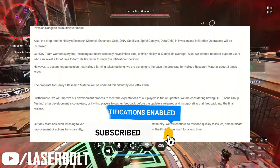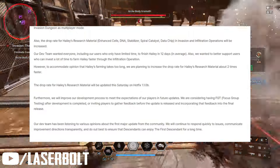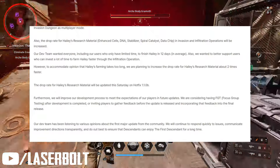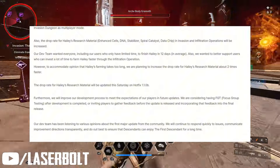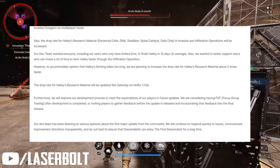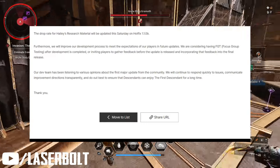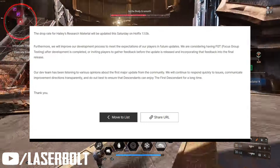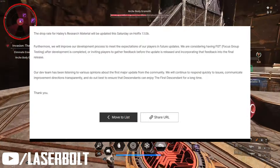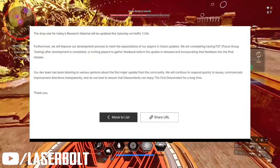Furthermore, they will improve their development process to meet player expectations. In future updates they're considering FGT — Focus Group Testing — after development is completed, and inviting players to gather feedback before updates are released. The dev team has been listening to various community opinions about the first major update. They will continue to respond quickly to issues, communicate improvement directions transparently, and do their best to ensure descendants can enjoy First Descendant for a long time.